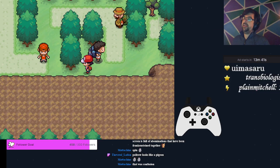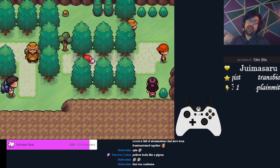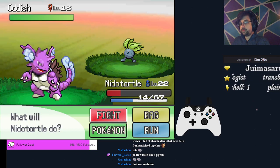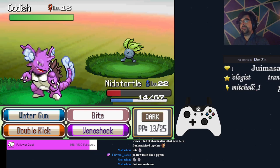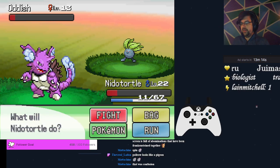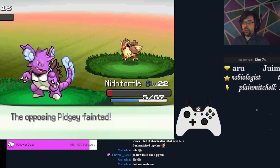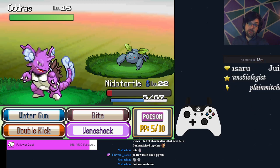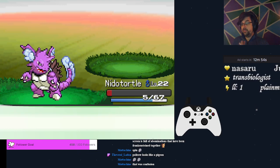We want to get this hidden Elixir hidden in the tree, and then we're going to ignore the Hiker — that's the order of operations I should have followed a few moments ago. Now we're going to fight this girl. Against the Oddish, obviously we're not going to use Water Gun, and Venoshock is going to be neutral, so we could get away with using it. Against the Pidgey, keep Venoshocking and hope we don't get Quick Attacked. For the Odris, it has a Paras type alongside it so it won't have Poison typing — Venoshock is going to be super effective.